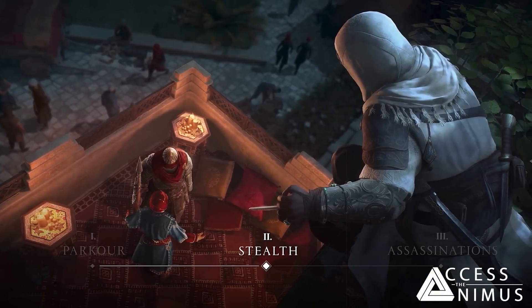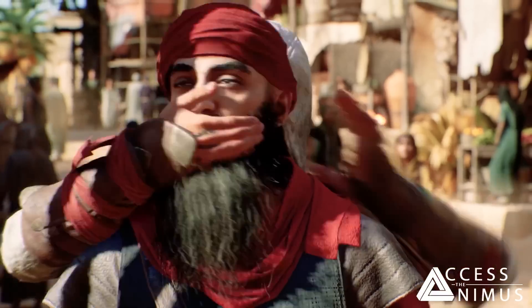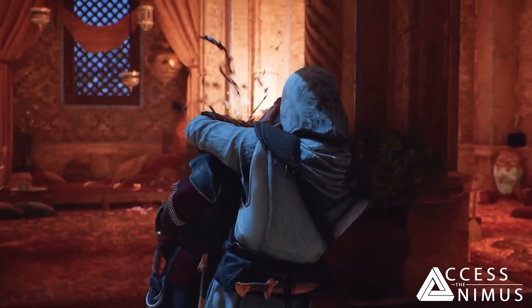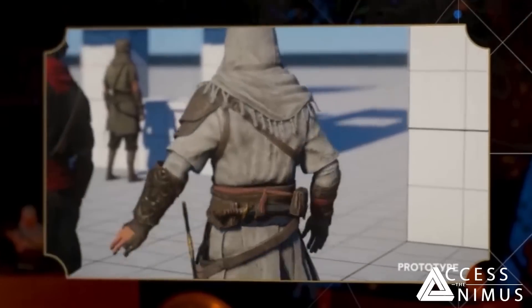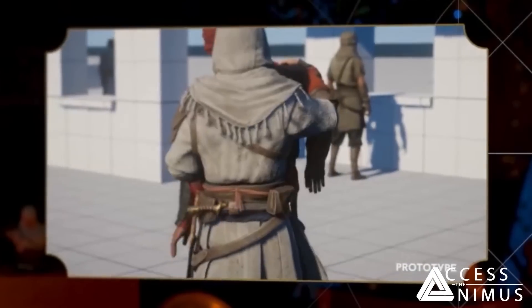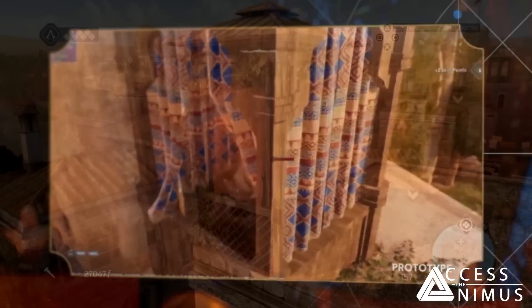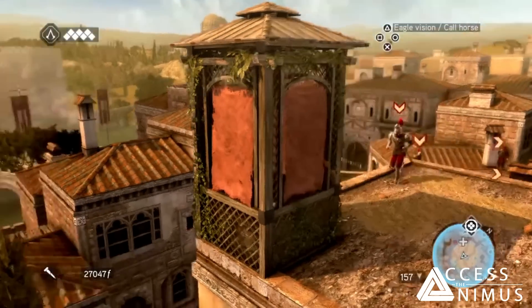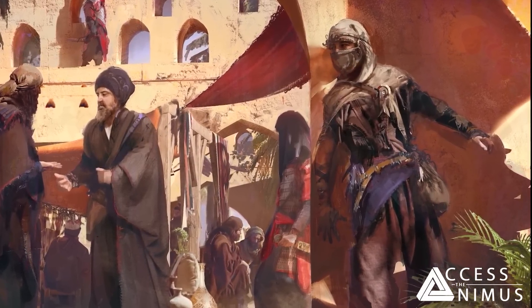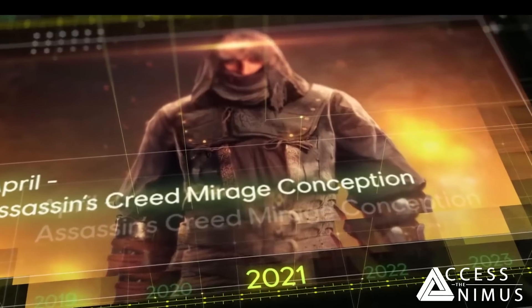Moving on from parkour to stealth, the Dev Diary also covers some assassination moves. Seen in-game for the first time are assassinations from hiding stations and — notably — bench assassinations, a direct callback to the original games, though it's unclear if the guard's body will be seated to avoid alerting others. Assassinations from rooftop gardens, returning as hiding spots, are also shown. We also see what appears to be an early concept of Basim in an early street thief outfit, similar to concepts seen in previous trailers.